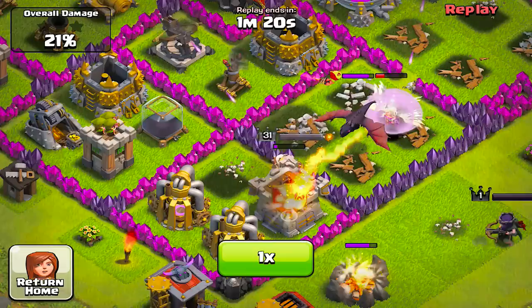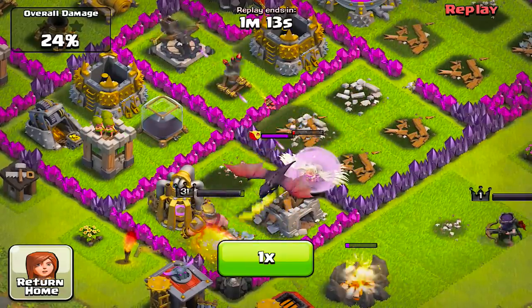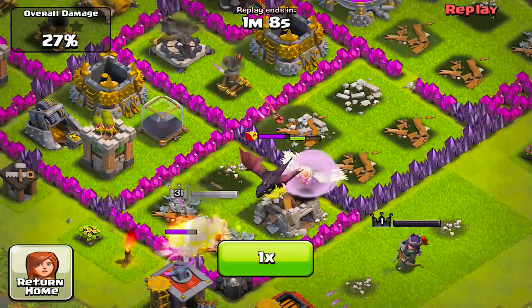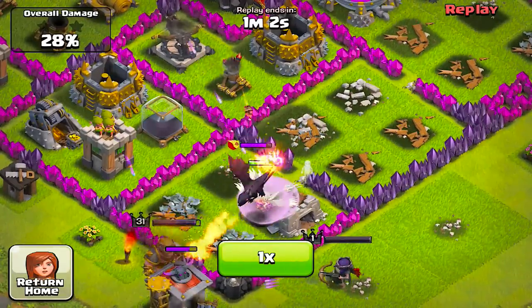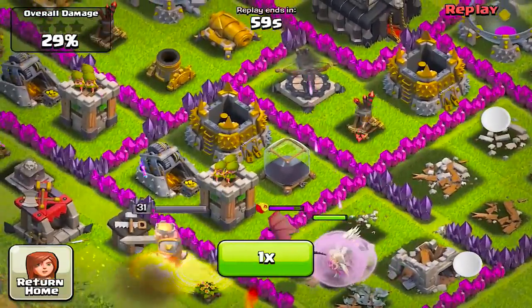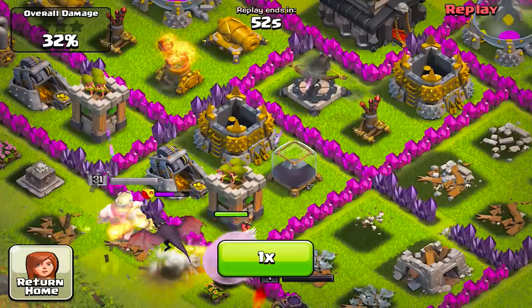And I went ahead and threw my queen out there too to help out. So this is pretty much my first attempt right here. Another thing — the king, it doesn't matter if he's close to the town hall, he will go wherever he feels, whatever's closer to him, and start fighting that area. That's just how barbarians are, they go for anything, they don't really have a specific target.